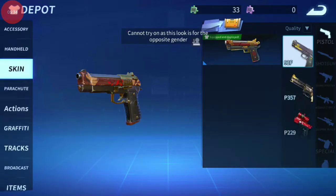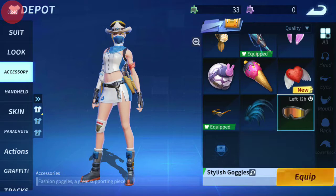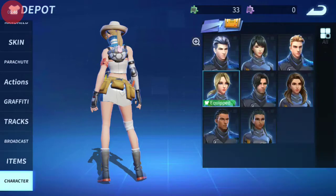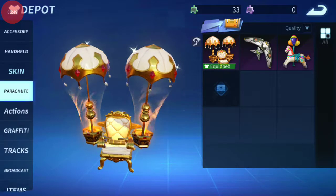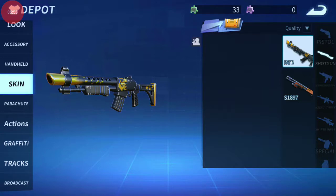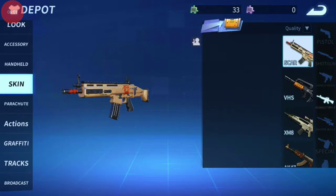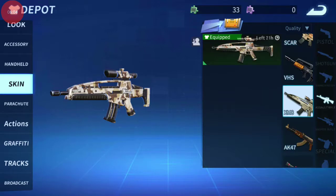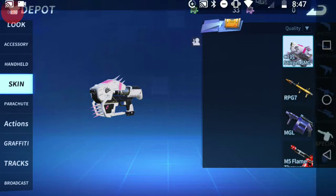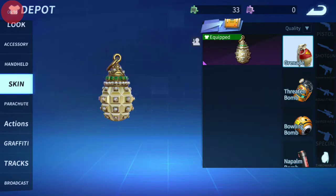This one I got from a chest. I've never actually used these — they have a different kind of bunny design, that's cool. On to pickaxes — I have the golden pickaxe. I also have a rifle style one, and this one is from the battle pass. It looks pretty nice.